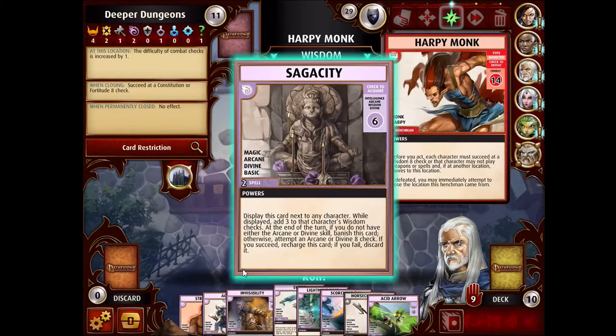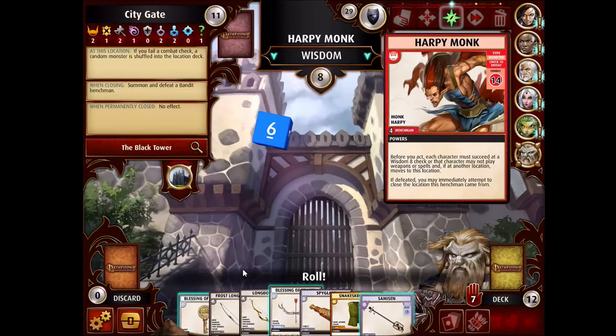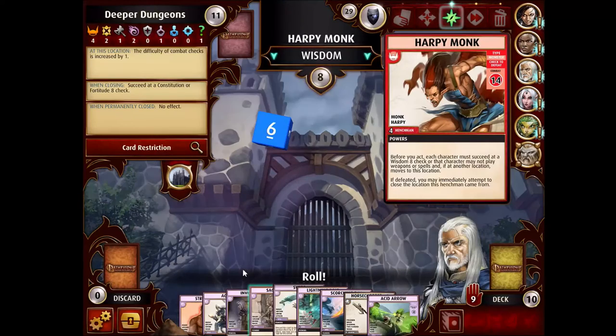Wait — how come Ezran's allowed to play Sagacity? This is a spell, right? He failed his check already, and it says the character may not play weapons or spells. That's weird. Well, I'm going to try this because it would be nice.